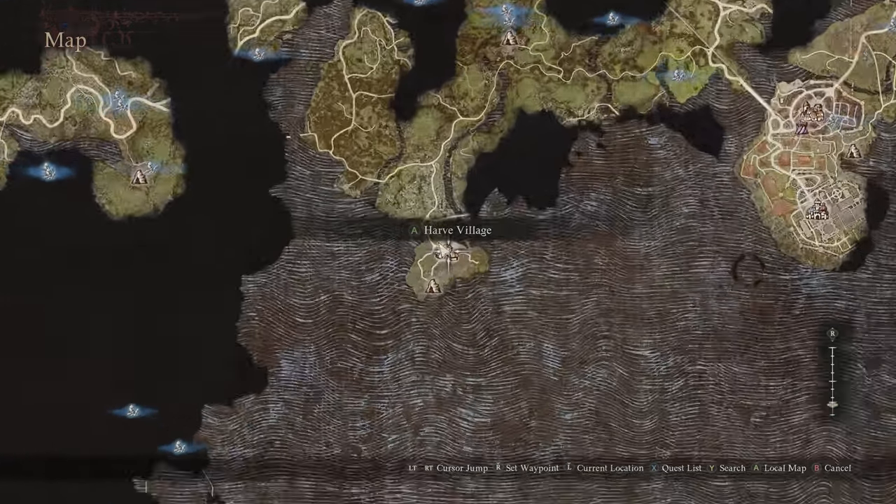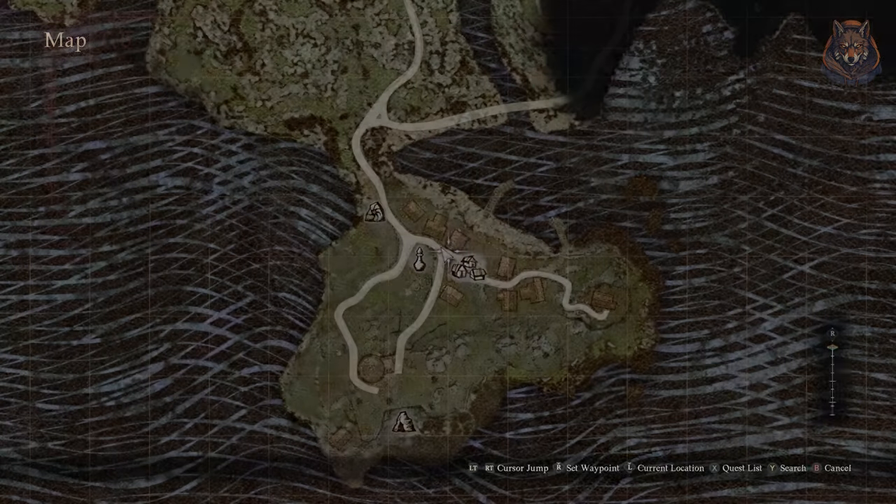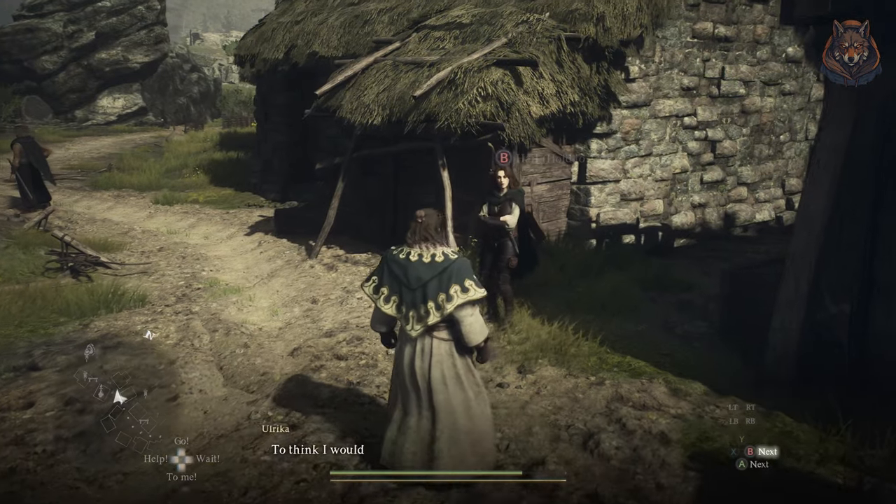After the quest is done you are free to look around the town, and it's here you will find Ulrica, who is just standing around. She won't prompt you or anything — you will actually have to speak with her to finish the quest.